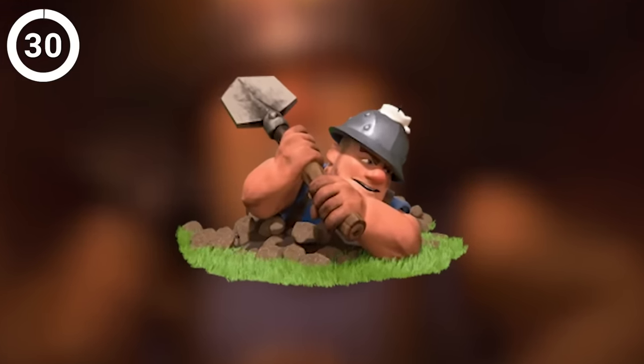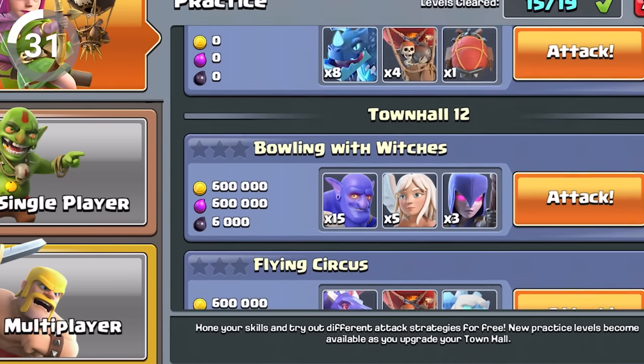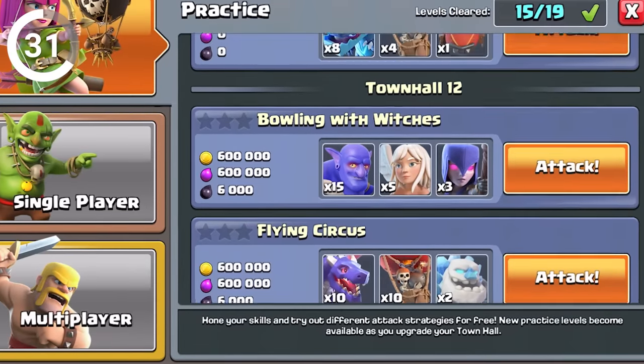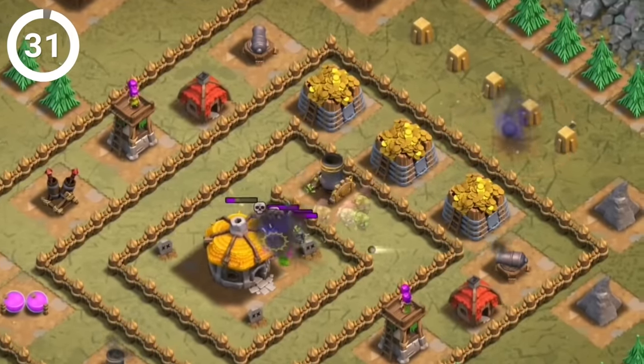Did you know that the attack strategies available in the practice menu are actually user-generated? Supercell takes a hands-off approach when it comes to creating new attack methods for the latest town hall levels, instead relying on the creative prowess of the community. So next time you try out a strategy in the practice menu, remember that it might have been thought out by a fellow player.